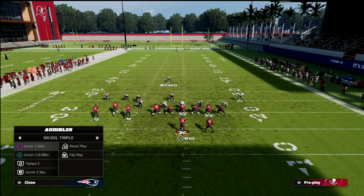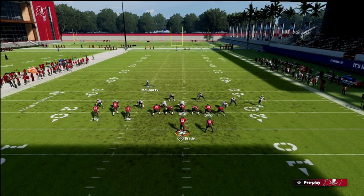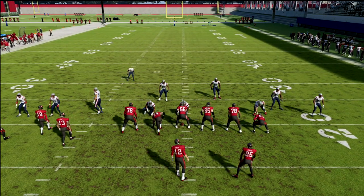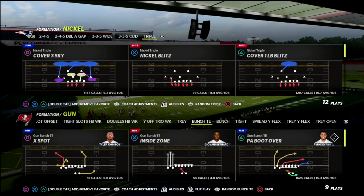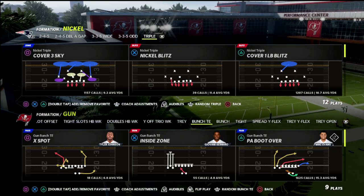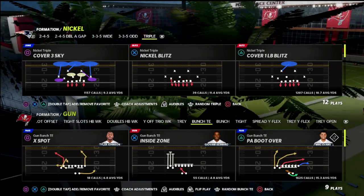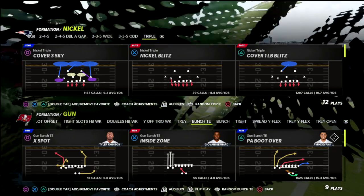You can run zone against this, you can run man — there's a lot that you can do with this defense. If you want to get my full Nickel Triple defensive e-book, there's a link in the description below where you can get that for just $10 a month to join the membership. It gets you all my e-books, all my updates, any new e-books that we release — we've got over 20 offensive and defensive e-books in the membership. Thanks for watching, and head on down to the description below and check out the link.